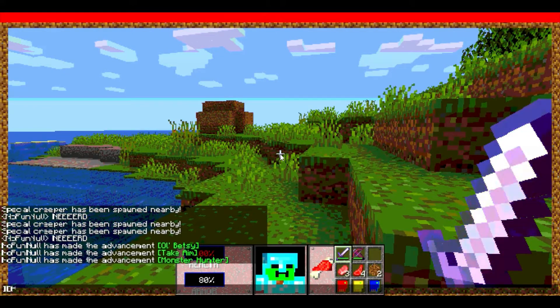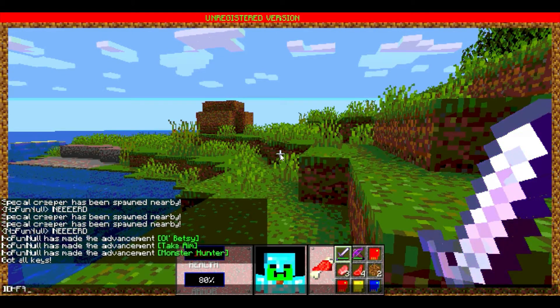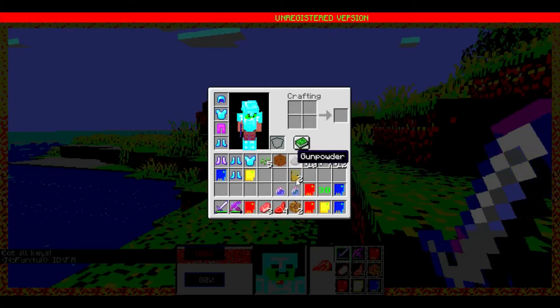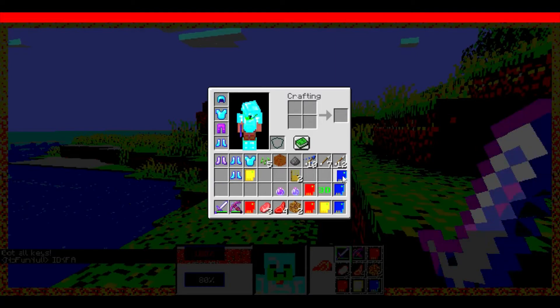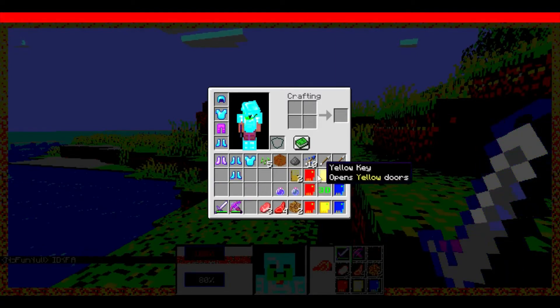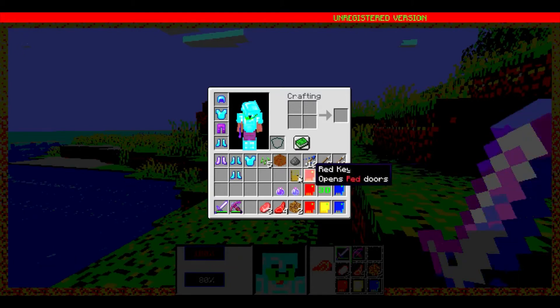The next one we are doing is called IDKFA. It gives us all the keys we already had. It's finally balanced, as all things should be.